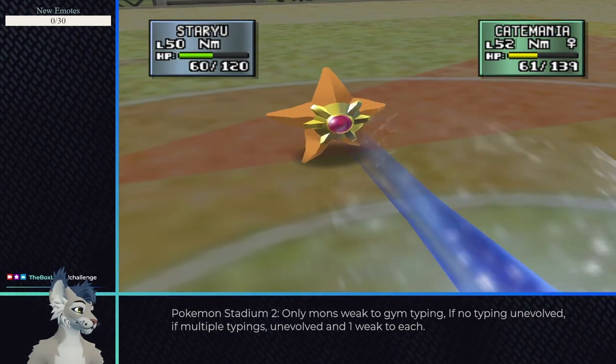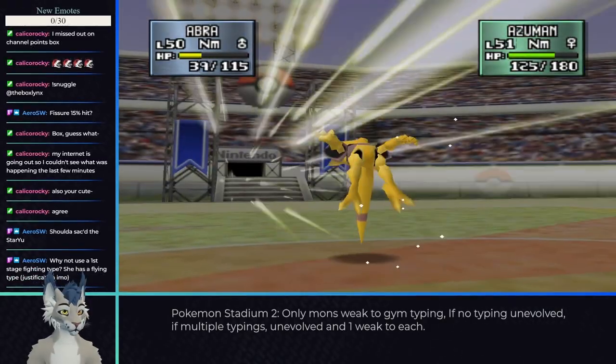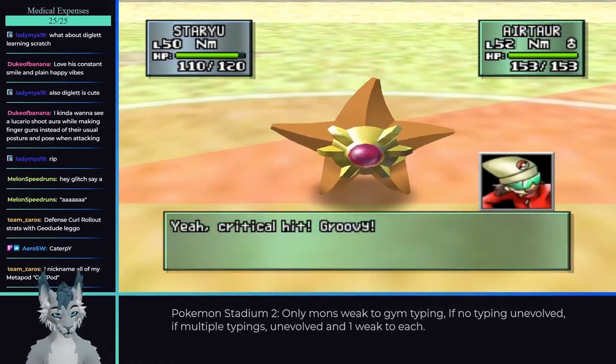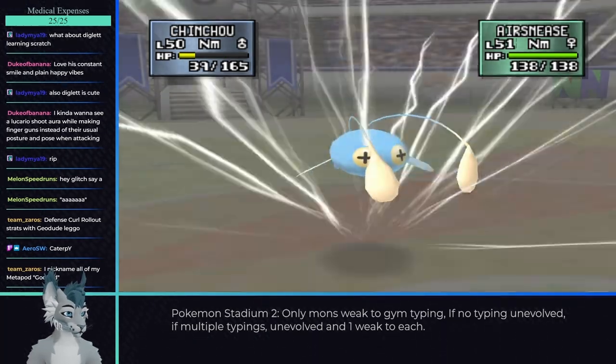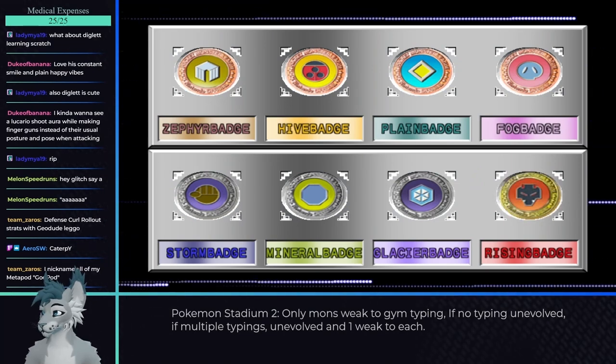I won't talk about each trainer since a large portion of them were a breeze, but I'll mention the ones that caused me trouble. In Pokeball Pokecup, Trainer 7 was a bit tough to deal with, especially if Tauros is chosen. However, if you set up Rain with Chinchou and Thunder, it should carry you mostly through. The rest of the first difficulty I beat first try, and even came out of the cup with four continues.